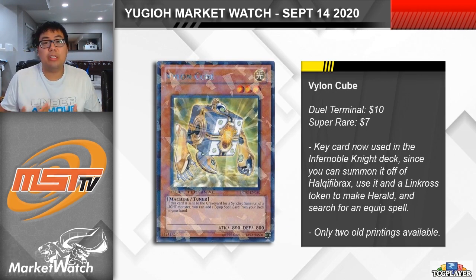The last card that we're looking at here is Vylon Cube. Apparently, this is another interesting tech that is seeing play in the Infernoble Knight deck. This is a level 3 tuner that searches for an equip spell from your deck when sent to the graveyard for the synchro summon of a light monster. I think the idea here is that you summon Cube off of Halky Fibrax, and then you use Cube and a Linkross token to make Herald of the Arclight, and then search for something like Durandal. Definitely a very interesting line of play that has a lot of potential. This card is an older card with just two printings — the DT version, which is about $10 each at the moment, and then the Super Rare print from Hidden Arsenal 5, which is about $7.